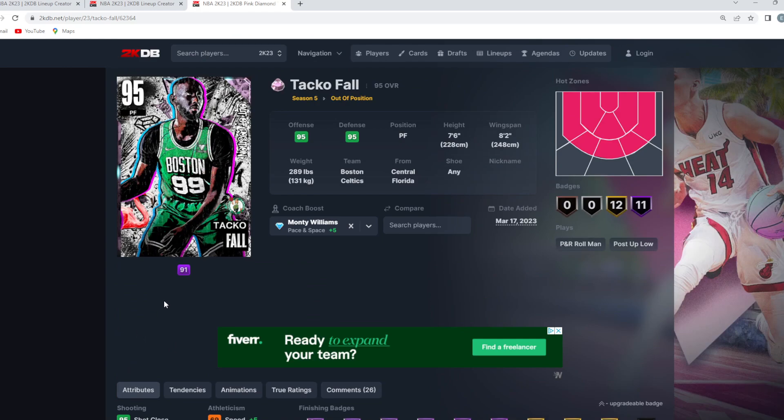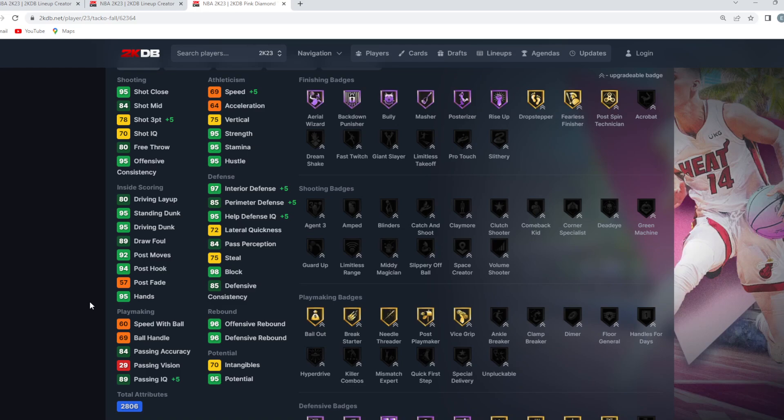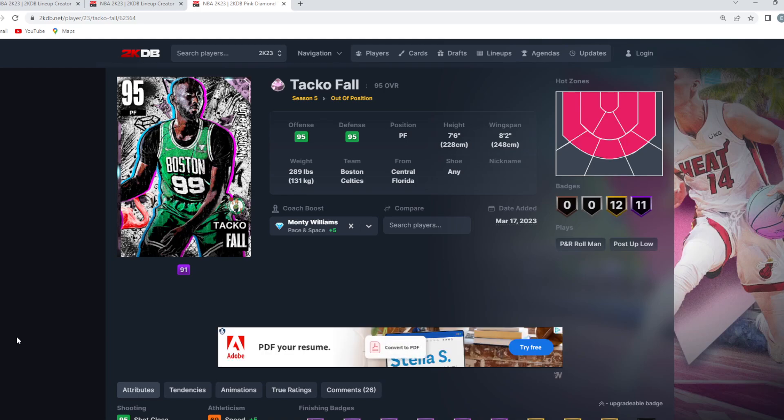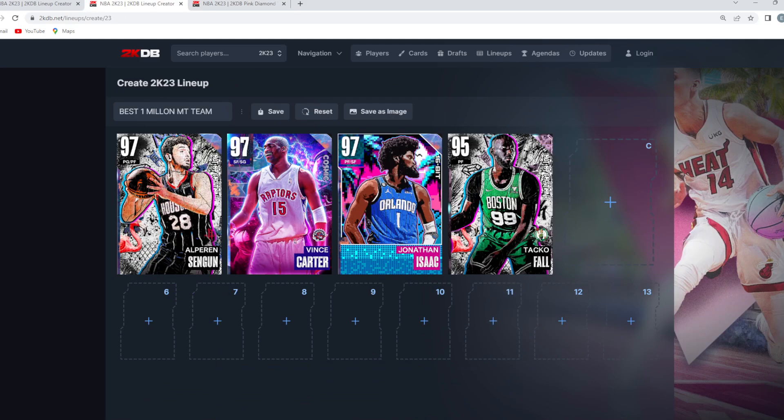If you run Monty Williams, Taco gets 69 speed and with a plus-four speed boost he'll have 73 speed — perfectly fine for guarding the center. I'm not running an actual center alongside Taco; he basically plays our center position. At seven-foot-six he'll probably be the best interior defender in the game alongside Yao. He also has a wider player model and a wingspan advantage over Yao. He's about 375,000 to 400,000 MT and may move up or down depending on the market.